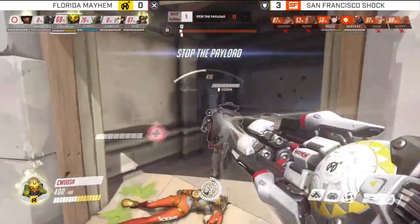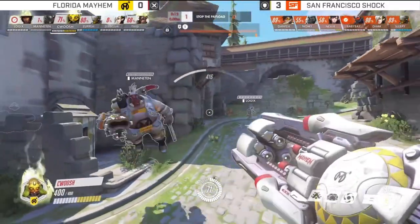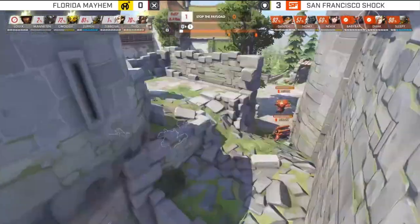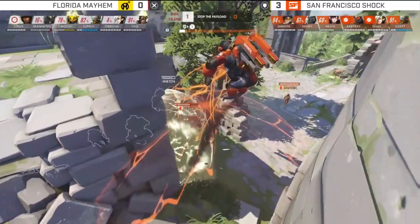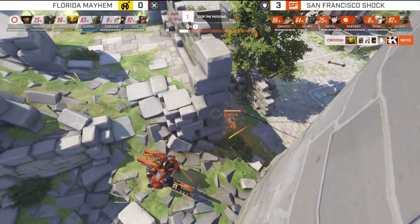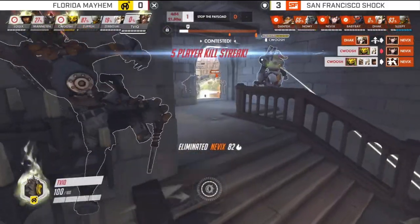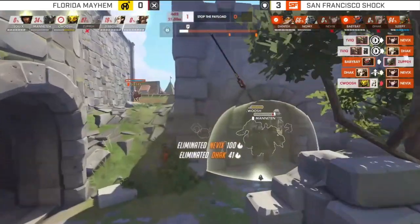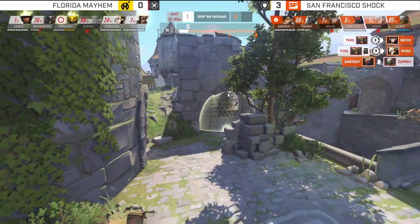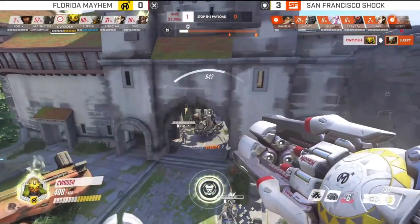Mayhem got crushed in the previous three rounds, but for the first time they really came out on top. Because this composition is a little bit slow, they're going to push a little more aggressively. Space is just so important for this team — if Orisa gives you an inch, you have to take it, because it's inherently a slow team. Not overly slow, not unwinnably slow, but certainly compared to a dive composition it's nothing.